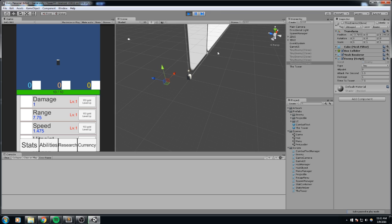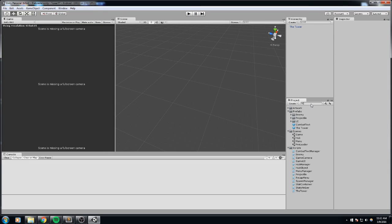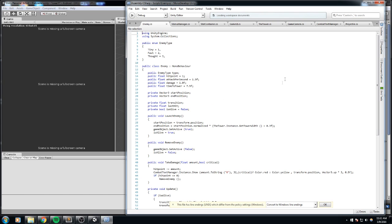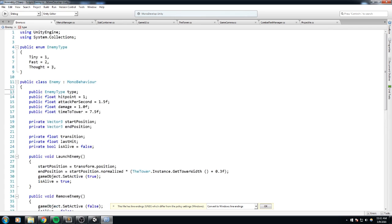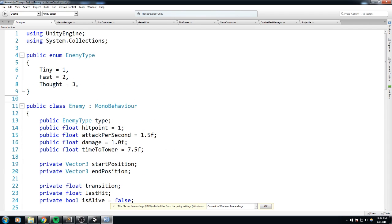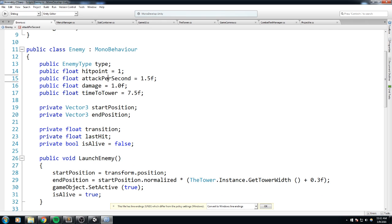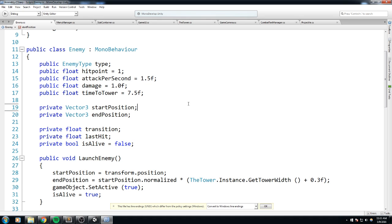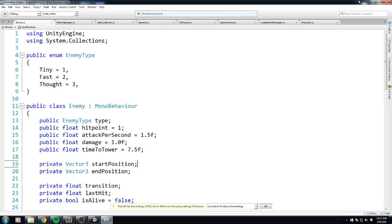We are going to be working in the enemy script and also the spawn manager — those are the two handling most of our pooling. The enemy class has a lot of public fields: hit points, type, damage per second. We're not really interested in those because we're going to be resetting them every time we spawn an enemy. The way I'd like pooling to work is to differentiate enemies by their model, so I'm going to have different models for tiny, fast, and big tough enemies. We are going to be pooling by enemy type.